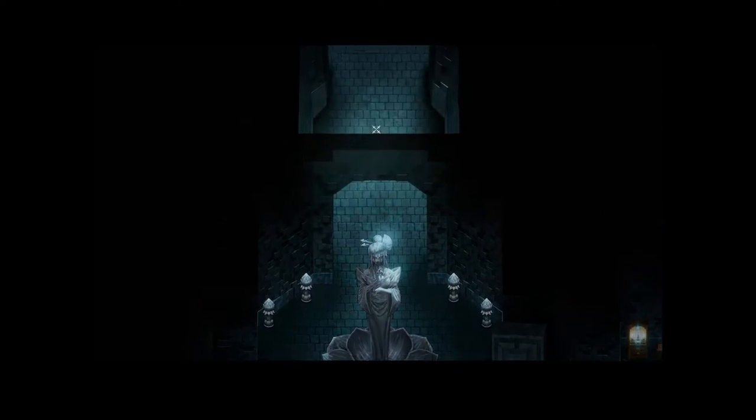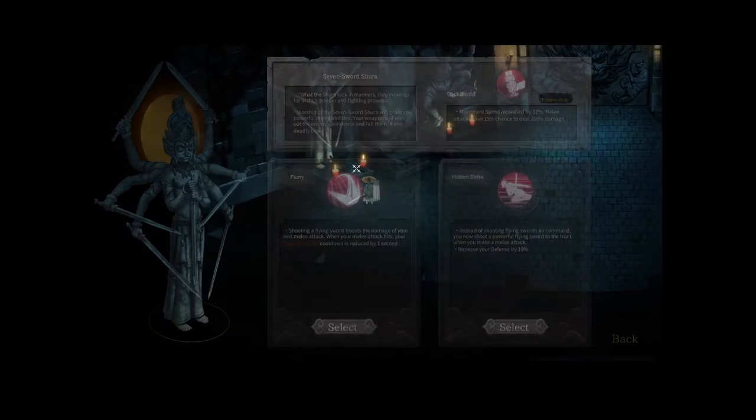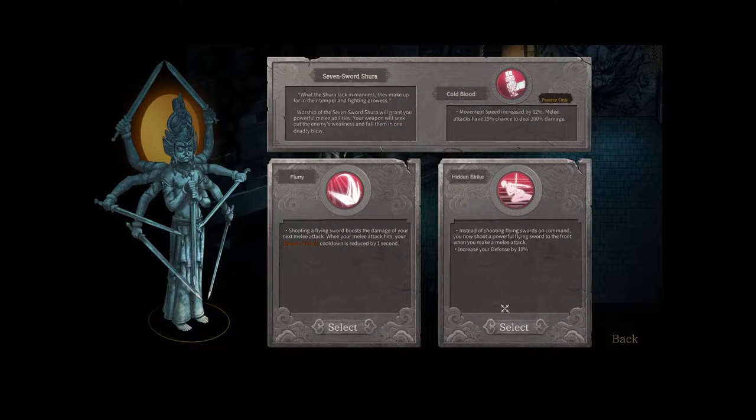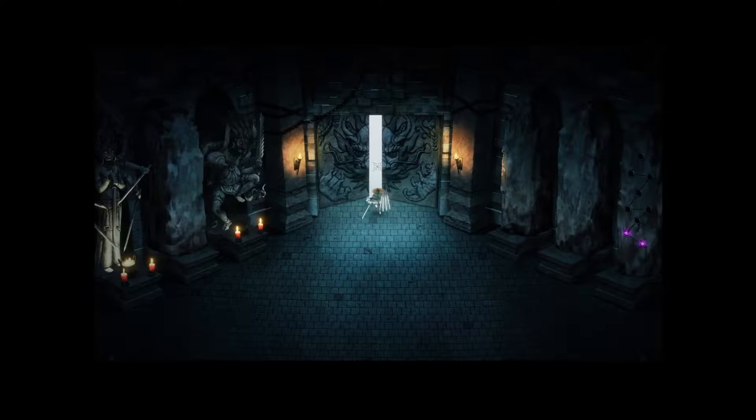I did unlock an additional shrine but I don't care for those abilities too much, so I'm going with my bread and butter: Hidden Strike. Instead of shooting flying swords on command, you now shoot a powerful flying sword to the front when you make a melee attack and increase your defense by 10. I am terrible at this game so every bit of defense helps.